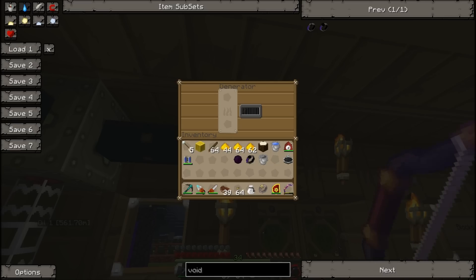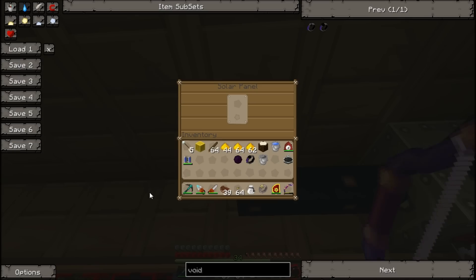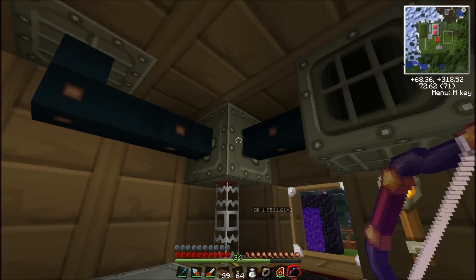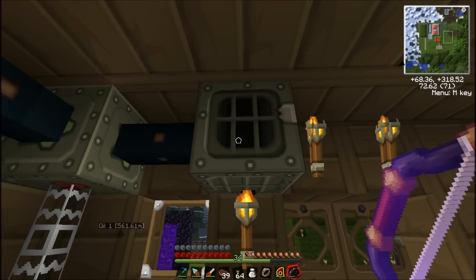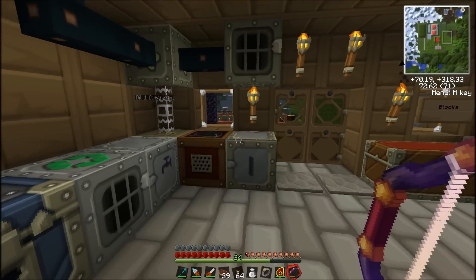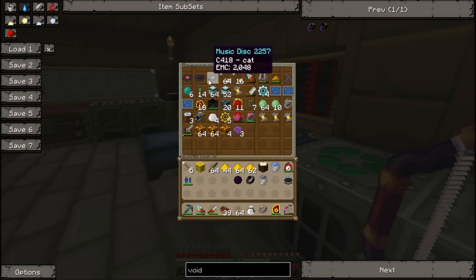This is my 7 MFEs hooked up to a generator, which I don't even need anymore honestly, and a solar panel, which I also don't need anymore. But I'd prefer to keep the solar panel just in case the energy runs out and starts losing — I'll have a backup. Then I've got a jukebox here because I have three music discs — I believe maybe I spawned one in, but I definitely got these legitimately.